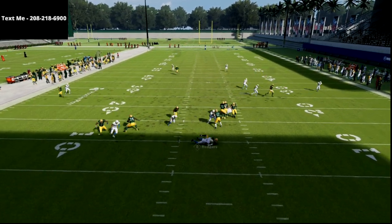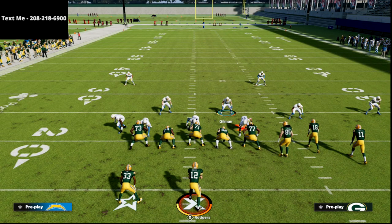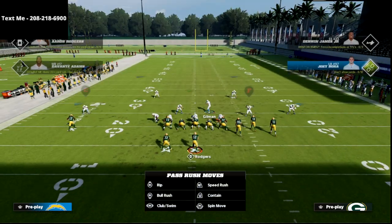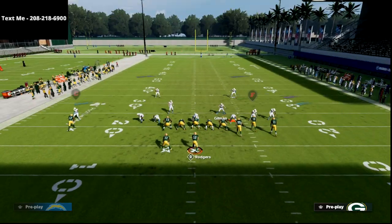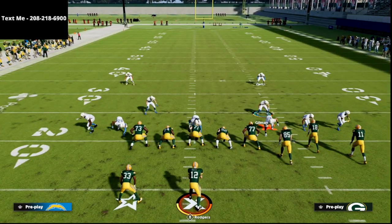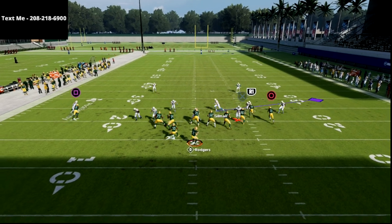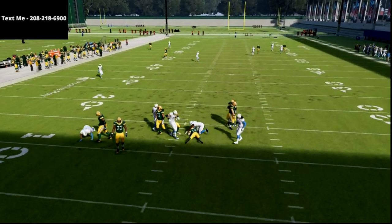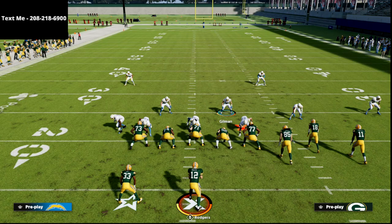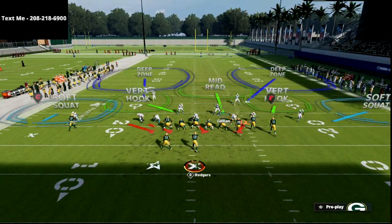As you see there, we're able to get the pressure to come looping around the edge for the sack. This is one of my favorite defenses in the entire game because one of the beauties of Cover 2 Sink is the matching principles it contains. You don't only get a really good blitzing concept, but you also get this vertical hook and soft squat combination, which is one of my favorite defenses for when my opponent tries to streak players up the seams.